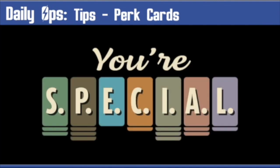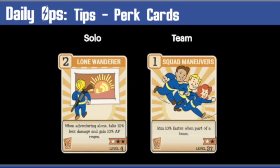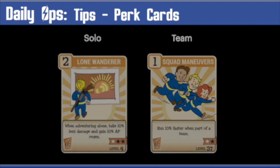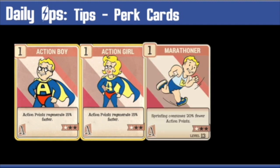As well as a punch bag or a musical instrument, you can choose perk cards with AP regen. Action points are even more important if you're going solo, so use the Lone Wanderer perk card, or Squad Maneuvers if you're in a team — both help you regen AP faster. Regardless of team status, the Action Girl or Action Boy perk card regenerates AP up to 45% quicker when maxed out. The perk card Marathoner consumes less action points when sprinting, so that's a must.